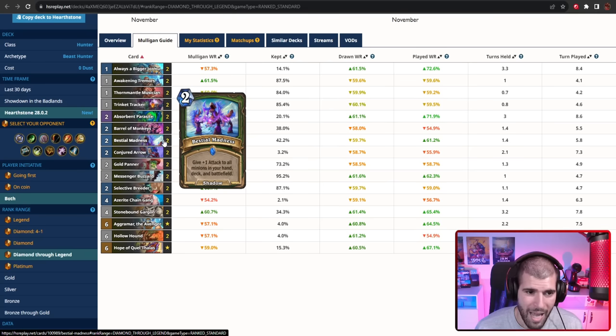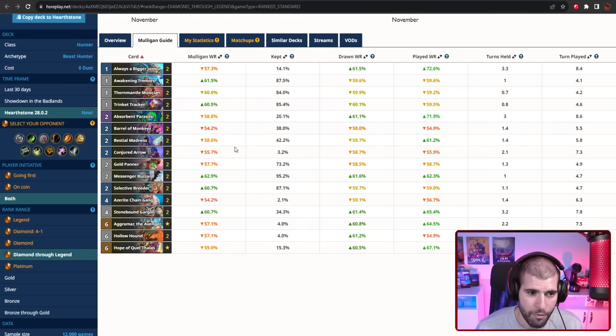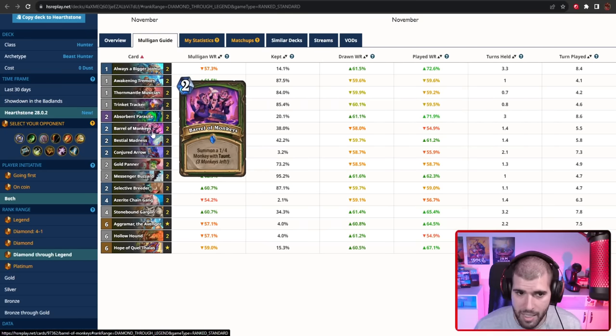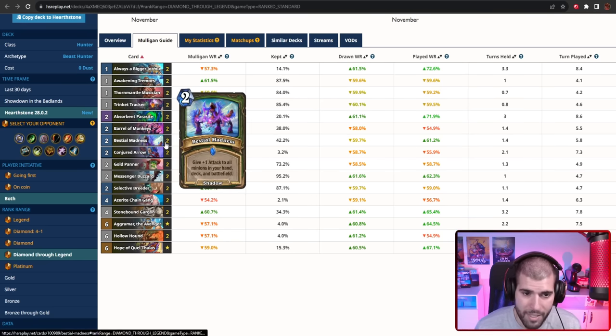Don't forget you want to be using Bestial Madness after you've cracked open your Awakened Tremors if you have that option, or after you've played some Barrel of Monkeys, because these are not beasts before you actually cast those spells. So if you're going to be playing these cards, might as well do that before Bestial Madness if the turn allows it — don't just always do it after, but it's something to think about.